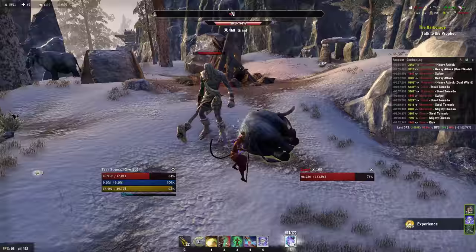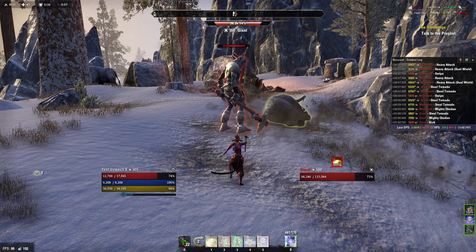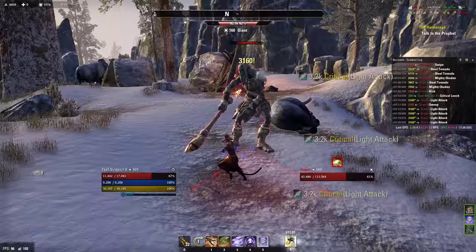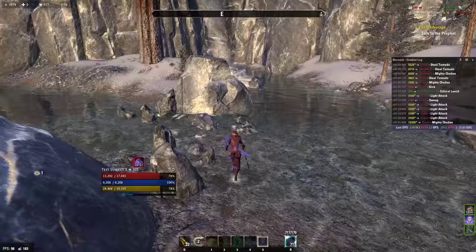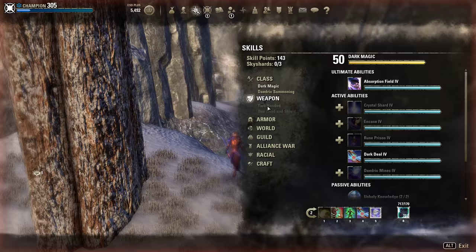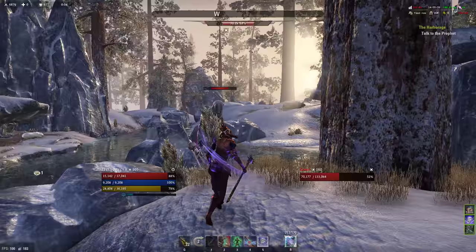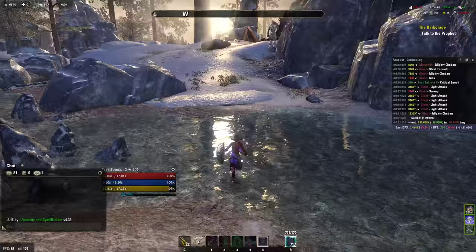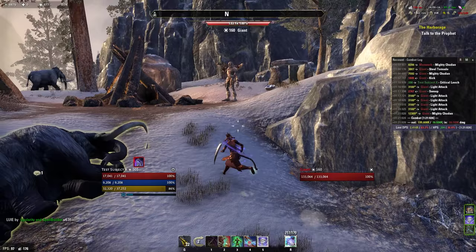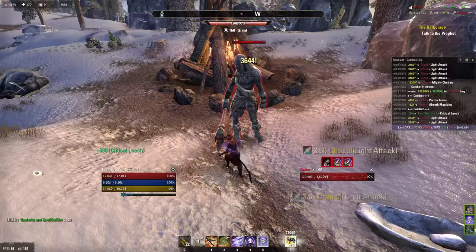Now I want to test something — there have always been issues with disease and poison damage using spell penetration instead of armor penetration, so I want to test that. We had a 12.3k crit, so now I'm going to debuff him with an armor debuff on the armor resistance.